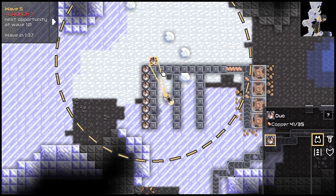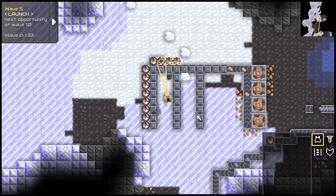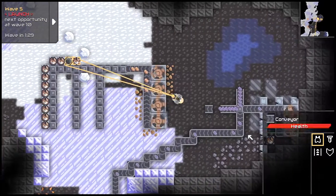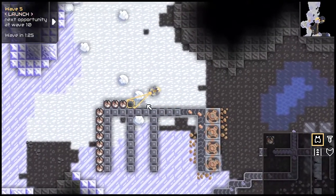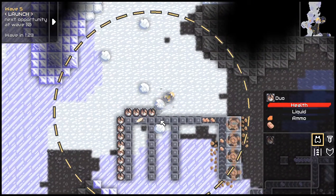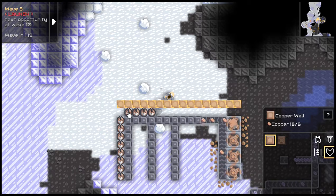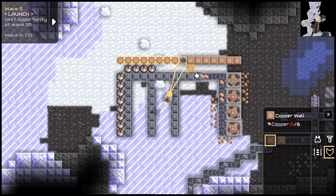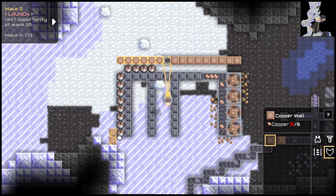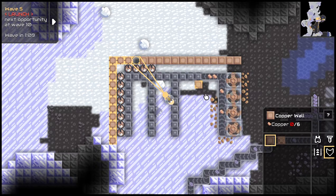Even though nothing can really get past this — except for extremely strong waves of enemies — it is still good to have walls set up. I normally go around the edges of it with walls. I only have a minute left to get this set up.